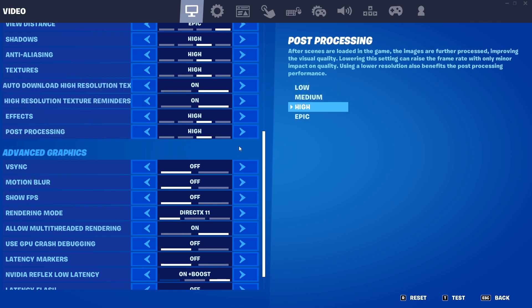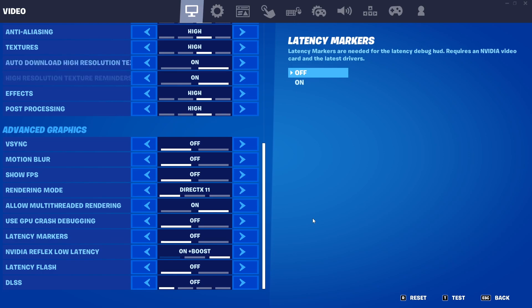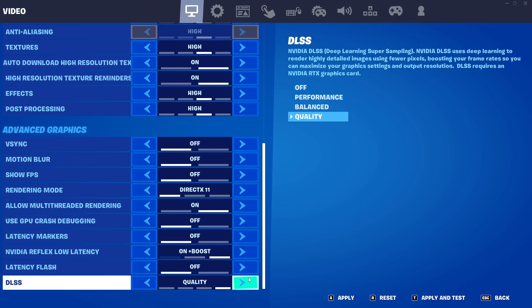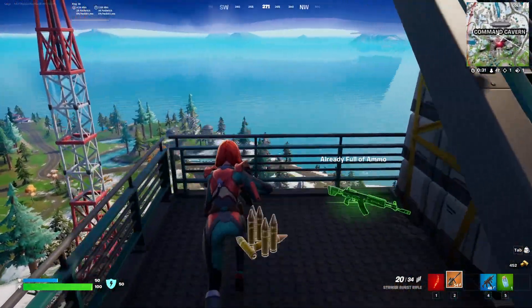I also heard that some settings accidentally got turned on and you can't see that they're on. For example, with ray tracing it would still say that it was off, but it was actually on. So if you are having really bad frame drop issues, one thing you could do is come through these settings, flick through them, and put them back — keep them on the same setting but just cycle through them and apply them back so that the game knows for sure what each setting is meant to be.